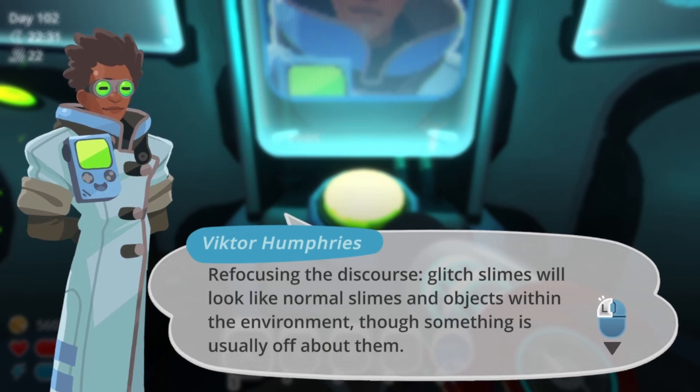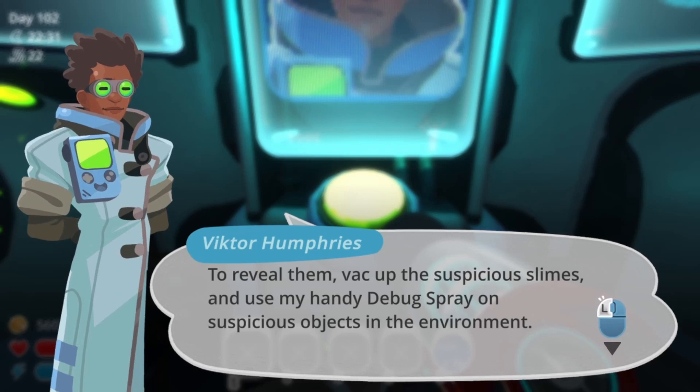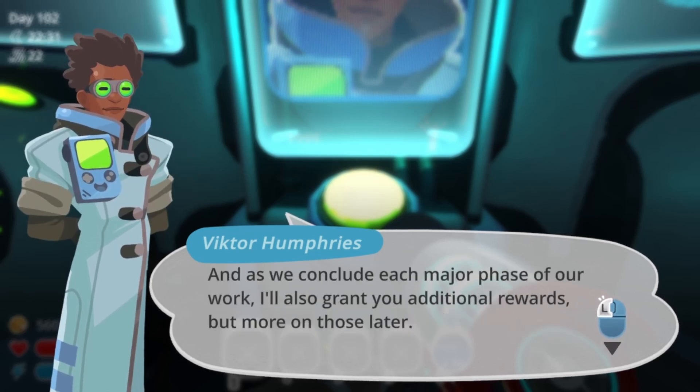Refocusing this discourse, glitch slimes will look like normal slimes and objects within the environment. Though, something is usually off about them. To find them, whack up the suspicious slimes and use my handy debug spray on suspicious objects in the environment. As a reward for your efforts, I'll grant you Manifold Cubes, a special multipurpose resource I invented, which you can use for fabricating unique gadgets from the blueprints you'll find in the slime-olation. And as we conclude each major phase of our work, I also grant you additional rewards, but more on those later.